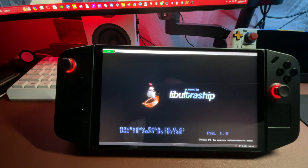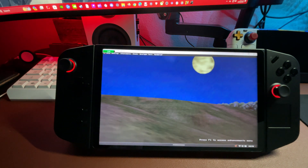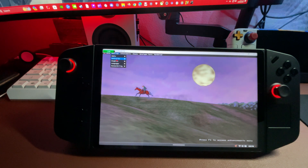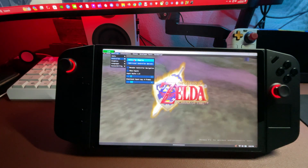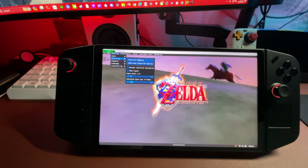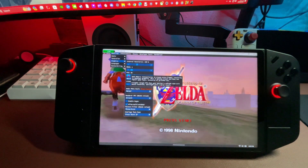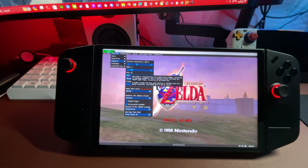That's it. Now what we want to do is hit F1. We want to get into the settings before we even start up. Settings, audio, controller — if you want to map it a different way. It picked up on all of my controls on the Legion Go, which was nice. Graphics here, the FPS counter — you want to swing that up to 60. It's up to you, but I think 60 is fine. It's more than enough.